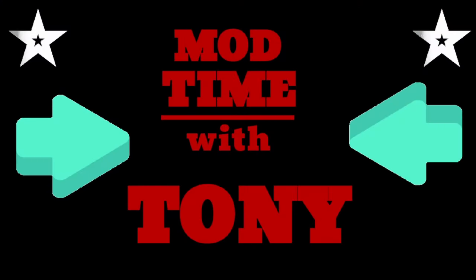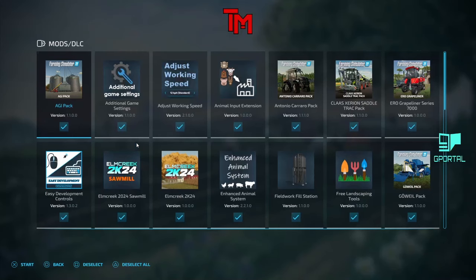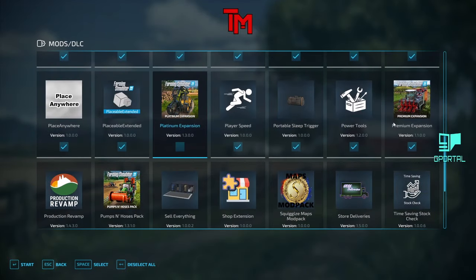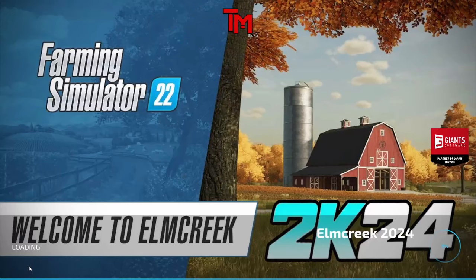Welcome everyone to squiggles' new map, Elm Creek 2024. We're going to turn off a few things just so they don't show a bunch of stuff. This is our new map by our good friend squiggles. Big T, you get to come for an actual live showing.